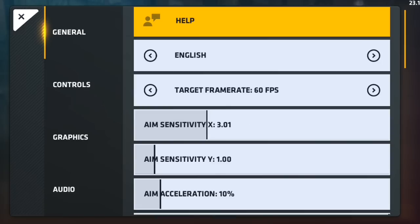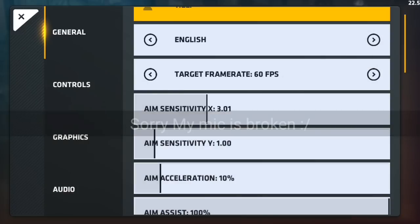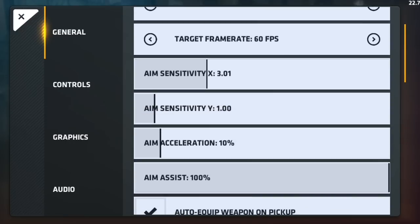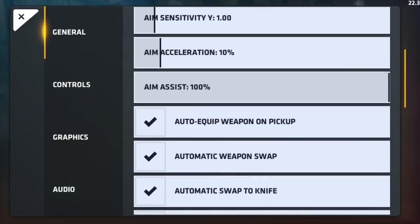My target frame rate is 60 FPS, though I never actually get 60 FPS — right now I have 20 FPS. My X sensitivity is 3 and Y sensitivity is 1, aim acceleration is 10, and aim assist is 100.